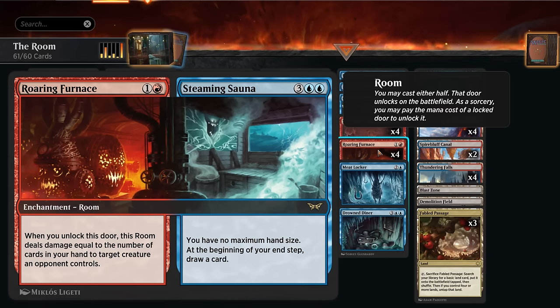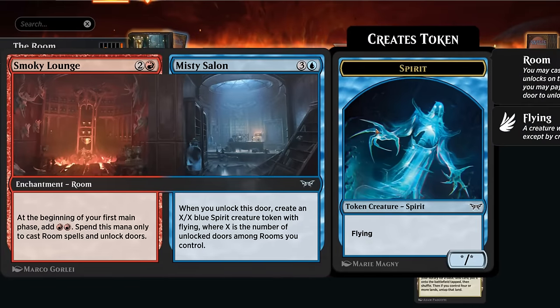I also have the full playset of Smoky Lounge, which at the beginning of our first main phase adds double red to our mana pool that we can spend to cast additional rooms or unlock doors. That additional mana comes in handy since playing and unlocking doors can be pretty expensive.